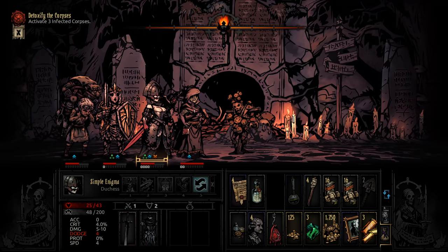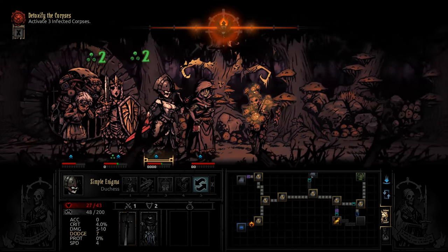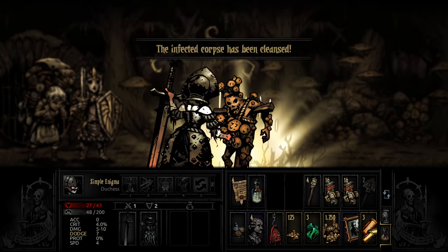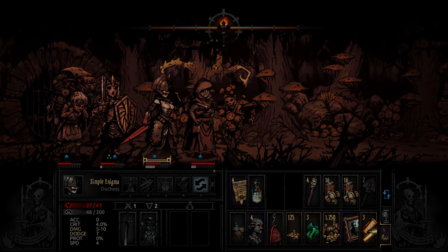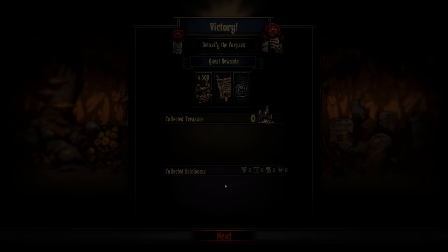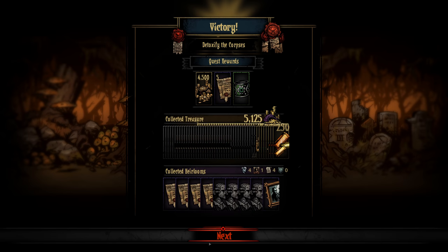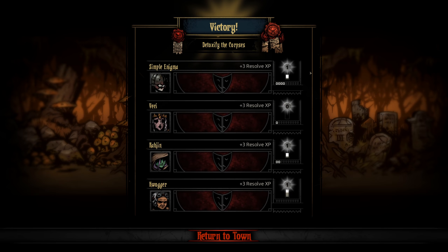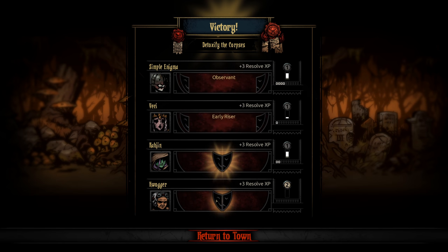One more quest item needed. No scouting information. Oh, it's right here in the corridor. That makes our job easier - back to the hamlet we go. Let's see if we got some level ups. This leper item will also be quite useful. Over 5000 gold just from the treasure alone. We did get a level up on the Seraph, and on Quaggar. Nice.